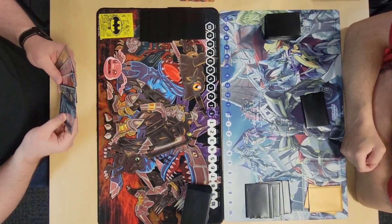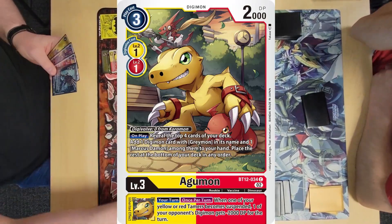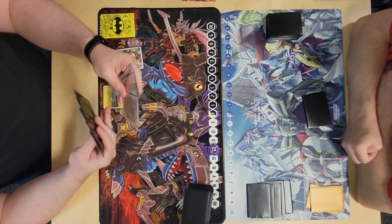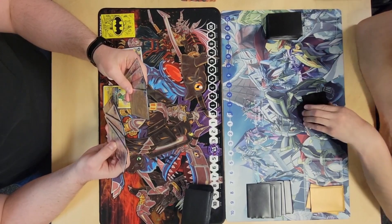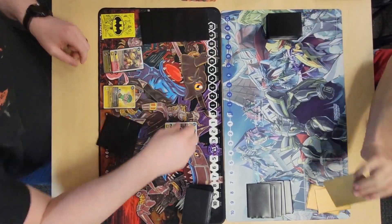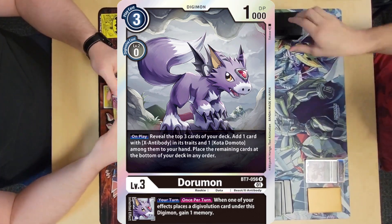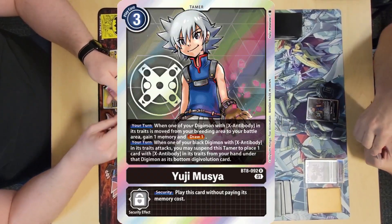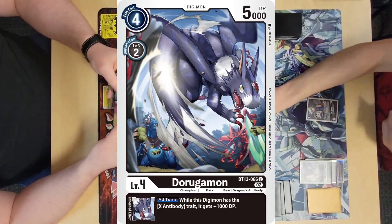I go first for game 2. I hatch my Coromon, evo into Agumon, then play my TK — I don't want to get choked this game. It also acts as a memory boost card for me, treating my security as a secondary memory setter. Caleb hatches Dorymon, evos into Dorugamon, plays Yuji for 3 memory, then evos into Dorugamon — which would have choked me, but we thought ahead this game.